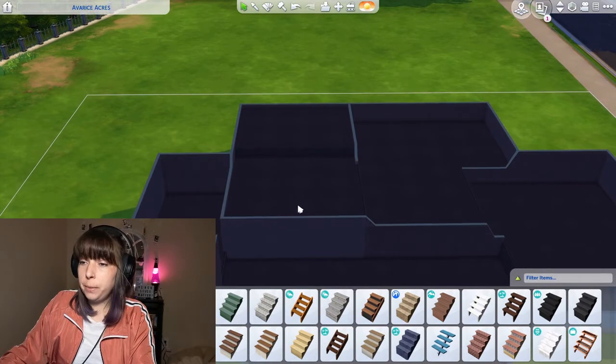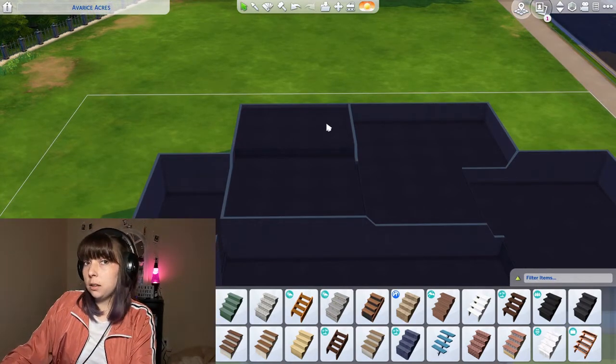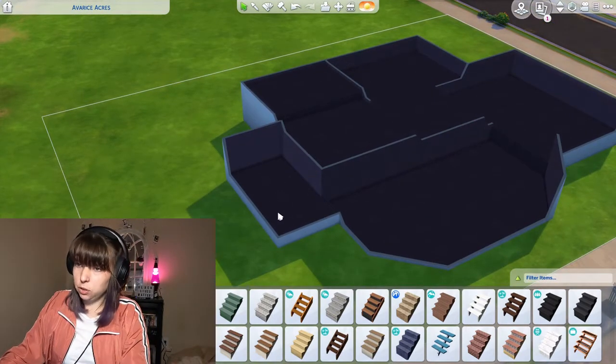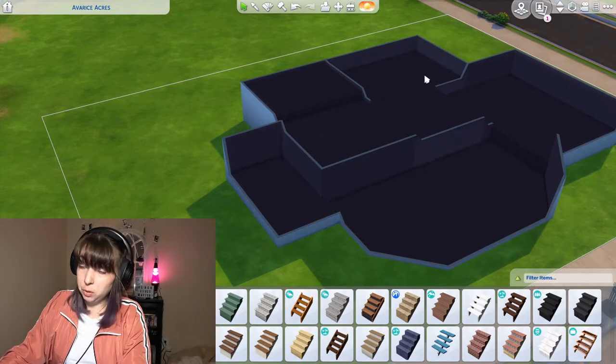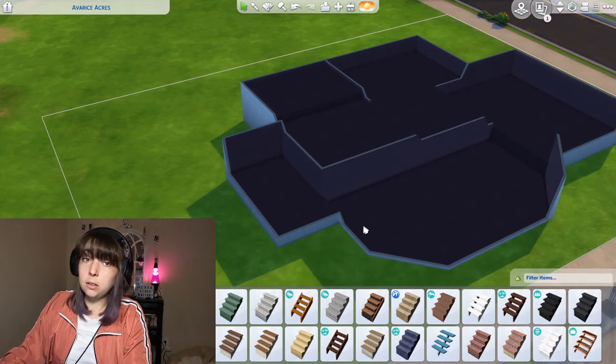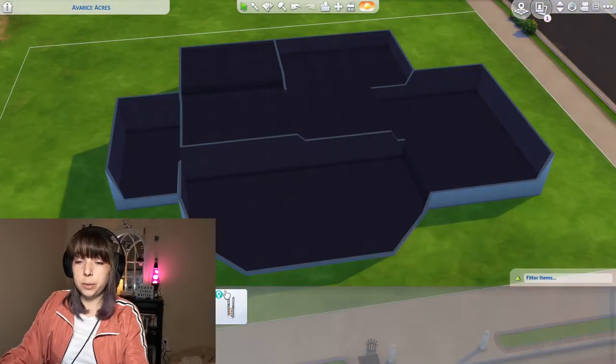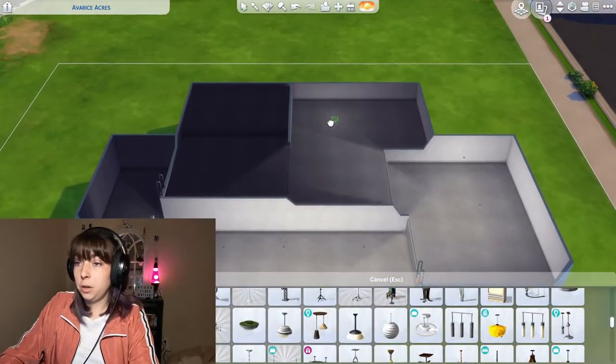What if this is the bedroom - like the master - and then maybe this can be like an area for the baby or something, you know? That's cute. There's a ladder going down here so that you can get to the bathroom, because obviously going down a ladder with a baby makes the most sense.